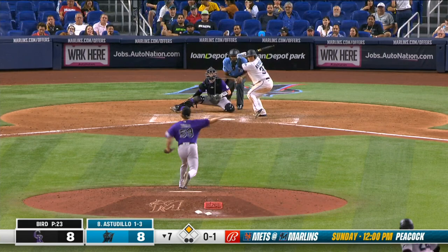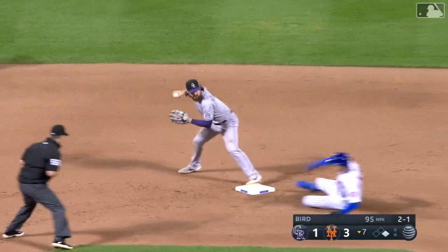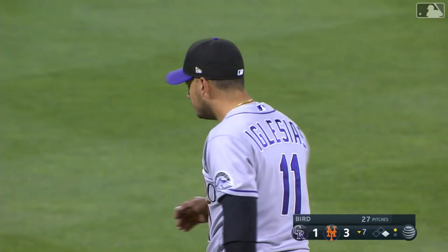And a bouncer. Tough one over the mound. Iglesias gets rid of it quick and spikes it in the ground. Ground ball toward the middle of the diamond. Iglesias gets it out. Diving stop and then he rolled it in time to his partner Brendan Rodgers. His defense the last couple of months has been stellar. It doesn't matter how you get it, Brendan Rodgers — just get it there in time.